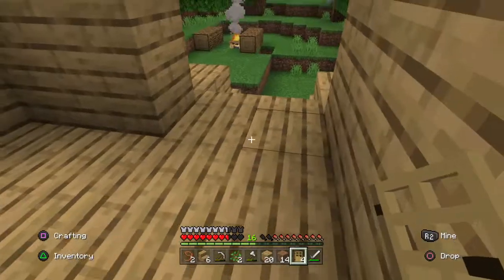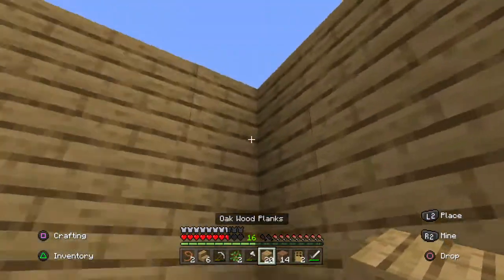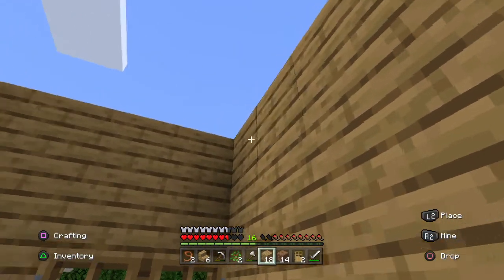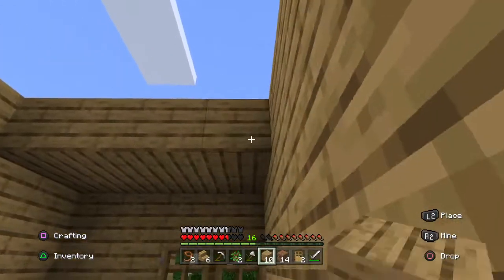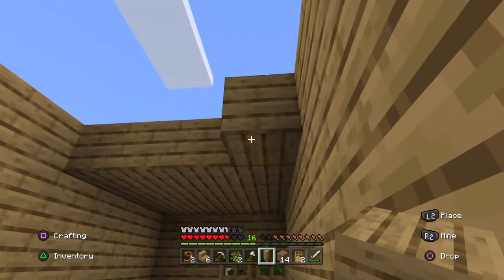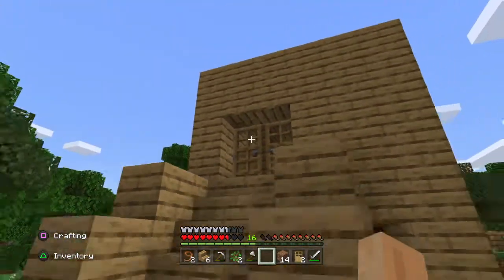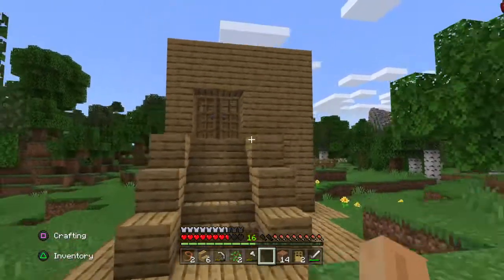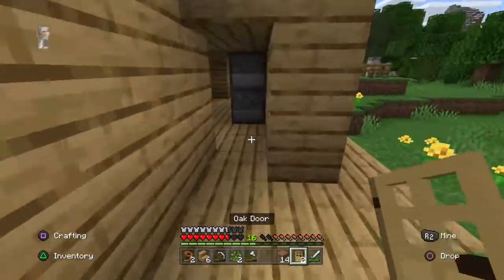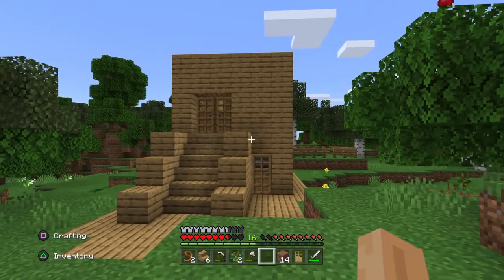Up here is where creepers would have trouble getting to, especially if I put doors. This might be where we put the painting, because I don't know if we can get rid of paintings yet — I haven't really ever built one in survival, so I'm not really sure. But I'll do some experiments probably before next episode. I think that looks pretty good. I'll see you guys next time. Oh wait — forgot the door. I'll see you guys next time. Bye for now.